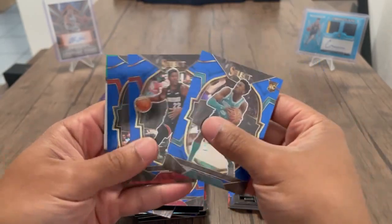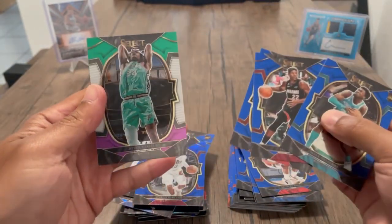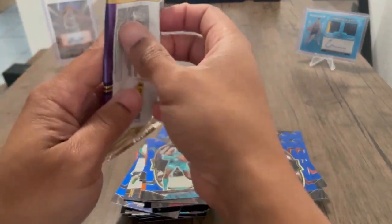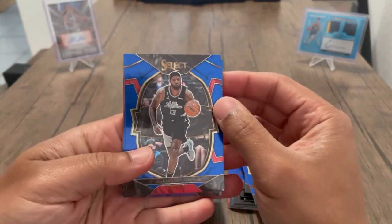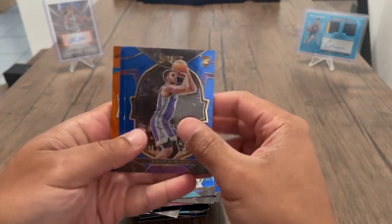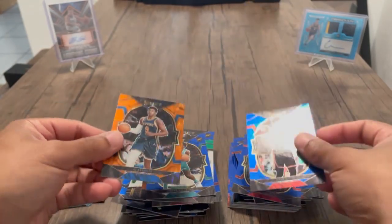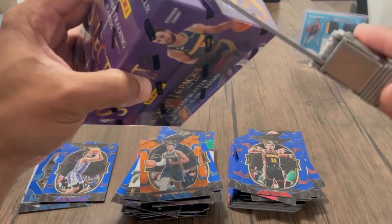Mark Williams, Jimmy G, then Devin Vassel. Last pack out of the first blaster box. Come on — elephant, which there's no tiger or elephant. PG okay, we got a Keegan Murray, and then Trae Young and an RJ Barrett. Alright.